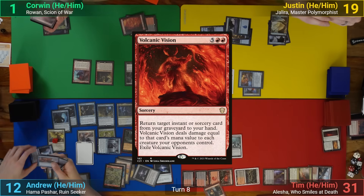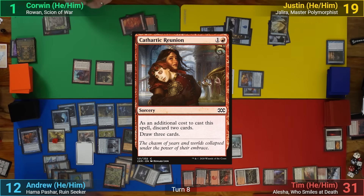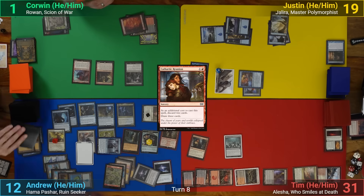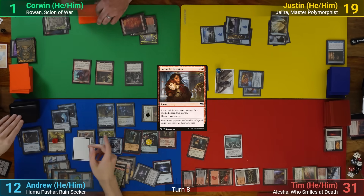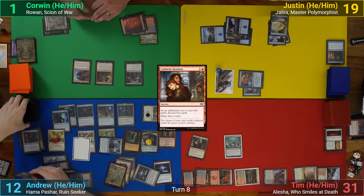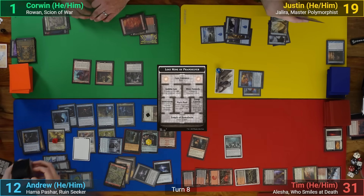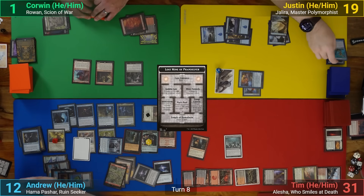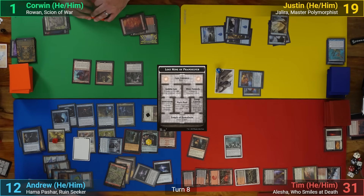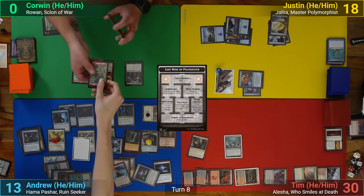I get to play Volcanic Vision, Polymorph, and Cathartic Reunion from the first trigger. This has me discarding 2 and drawing 3, and I then polymorph my Sneak and flip into an Eccentric Apprentice. This lets me venture 3 times, and as I move back into the Lost Mine of Phandelver, I'm able to go into the Dark Pool Room, which takes out Corwin, effectively countering the Black Sun Zenith. My other Primordial triggers have nothing to hit, and we move to Justin's turn.